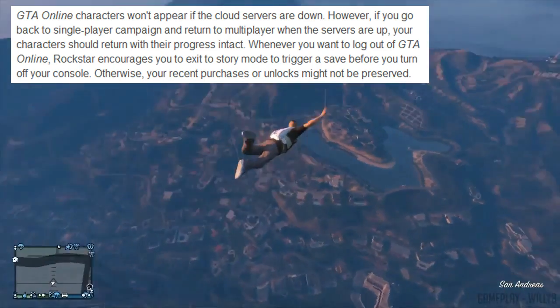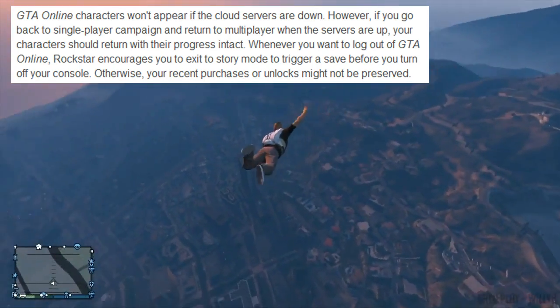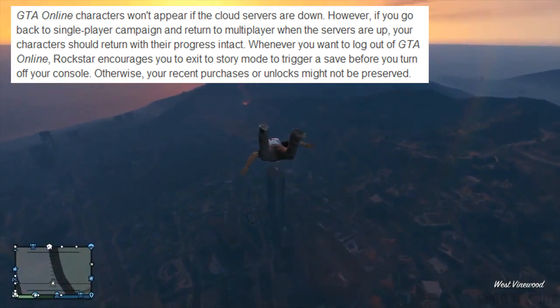Whenever you want to log out of GTA Online, Rockstar encourages you to exit to story mode to trigger a save before you turn off your console. Otherwise, your recent purchases or unlocks might not be preserved.